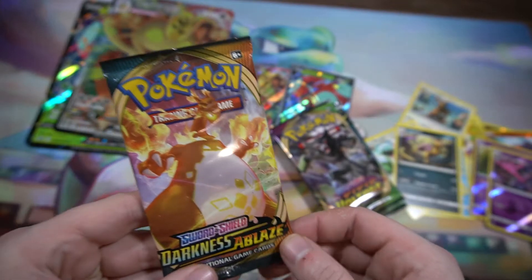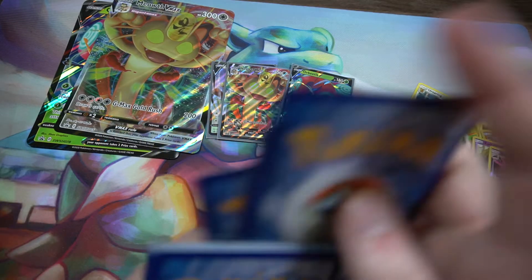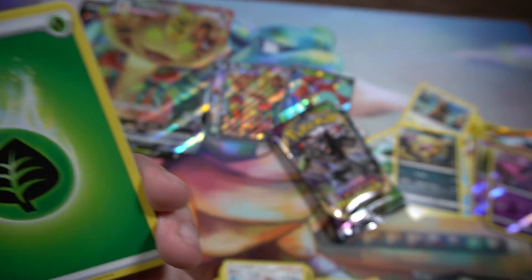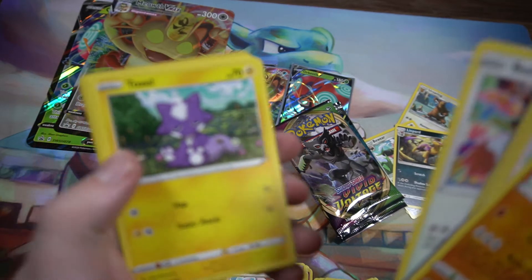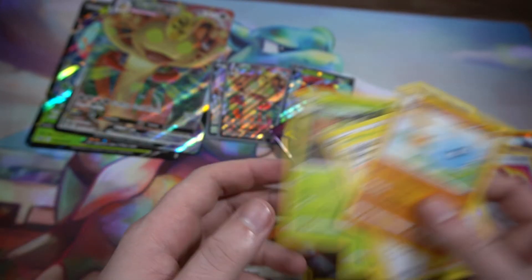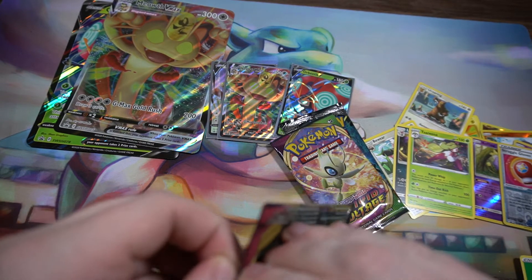Moving on to Darkness Ablaze — let's see if we can pull anything interesting. Got a code card, as always I try to give every single code card to you lovely people watching at home. Hopefully you play PTCGO online. We have Energy, Pupitar, Pokemon Breeder, Fletchling, Wimpod, Bunnelby, Toxel, Sinistea, Shelmet, Struggle Gloves, and Terrakion as the Rare.